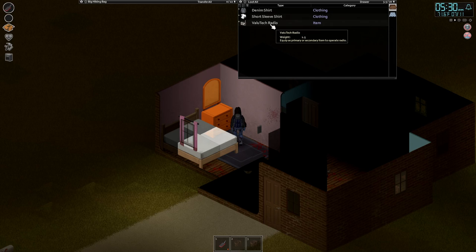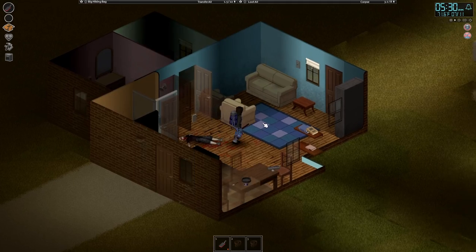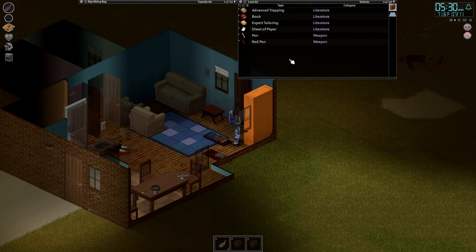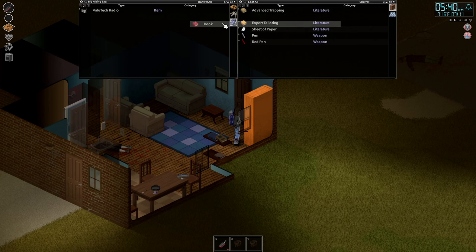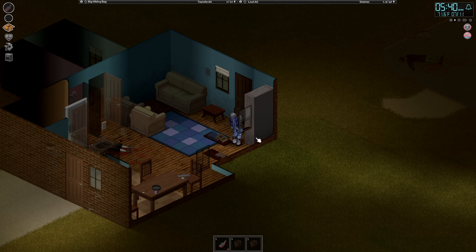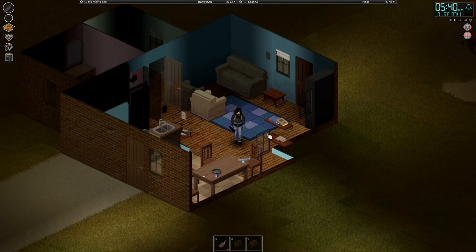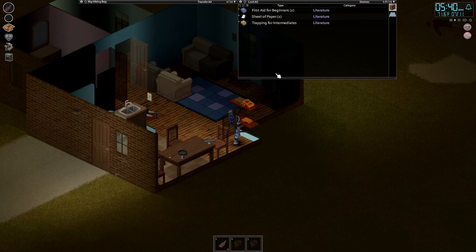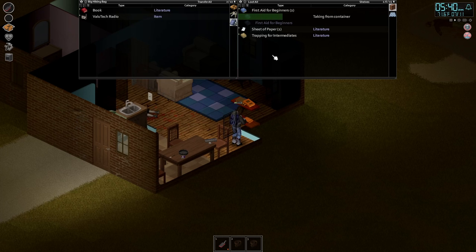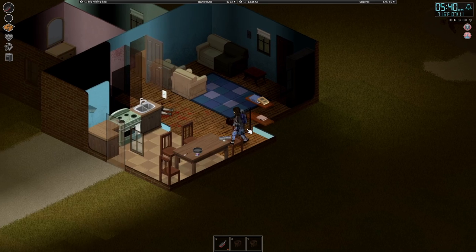I don't think we have any more windows to cover up, so I probably won't take that curtain. We'll take the radio though, why not? It really bothers me that the house I decided to set up in doesn't have cabinets in the bathroom — that's where I'd always put all my medical stuff. It bothers me it doesn't have them, but we can work with it. I have the carpentry trait so I could always build more containers if I have to.